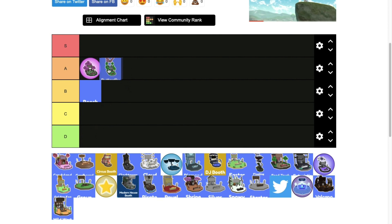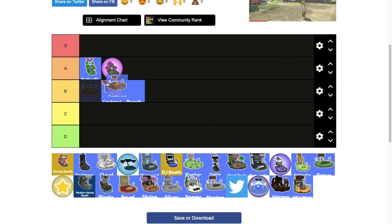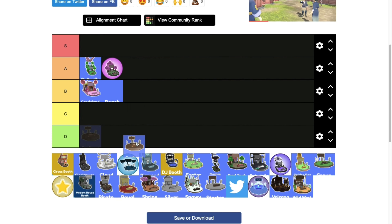I really like how butterfly booth looks, so high to middle A tier. Condillon booth is okay but it got old fast — I'm kidding it's the best booth. Low C tier.